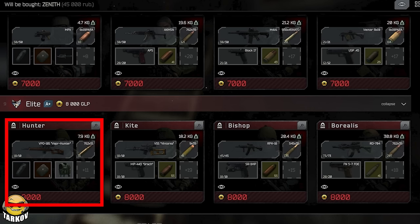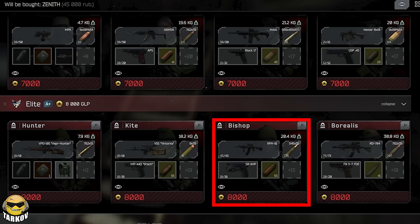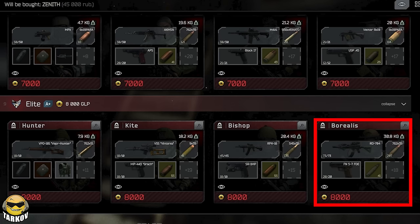Then finally we have Elite with an interesting selection: a VPO-101 shooting M61, VSS shooting SPP but small mags, an RPK with a solid recoil reduction build there shooting unknown ammo, and a Shrimp. Then an RD-704 with the drum mag — I want to say it's FMJ or PP, it could be BP — and a 5.7 shooting 191.